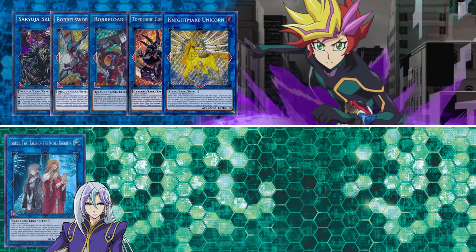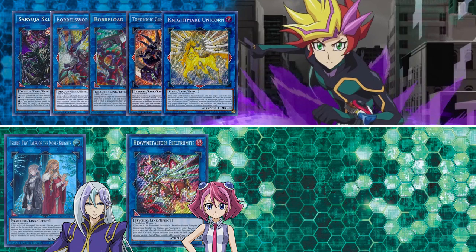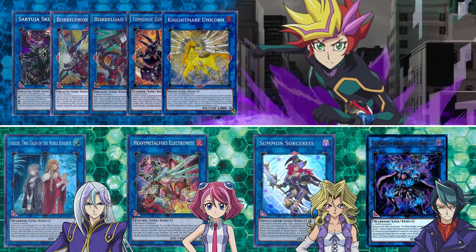However, Isolde, Two Tails and Noble Knights is available from Quinton's pack in Zexal. Heavy Metal Foes Electromite is available from Zuzu Boyle in Arc 5. All of the elemental links — so like Mrs. Radiant, Mrs. Arboy, Doodle Chimera, those kind of things — are available from Grandpa's pack in Duel Monsters. Summoned Sorceress, although banned, is available from Mako Valentine's pack, and the Phantom Knights of Rusty Bardiche is available from Shade's pack in Arc 5.